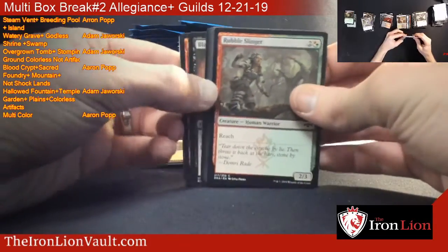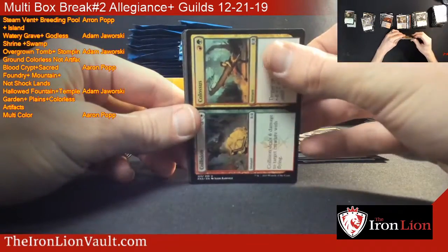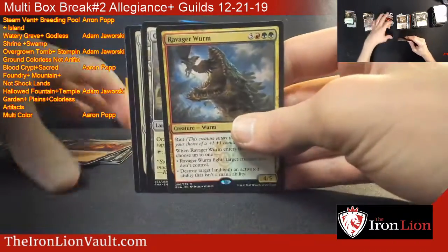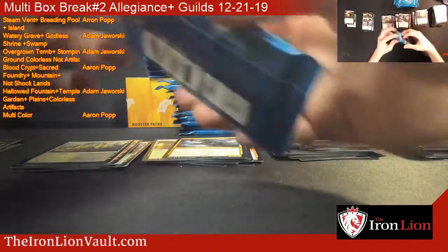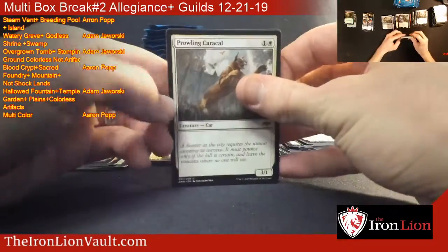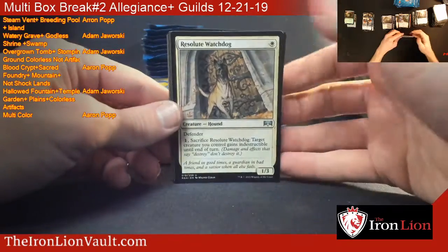But hey, we got three shocklands in the first pile - that's what's up. Three shocklands, two mythics. Ravager Worm - there we go. So far this box is completely different than the last, having faith in that.